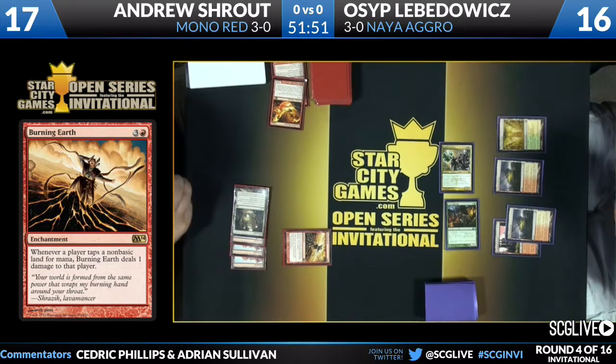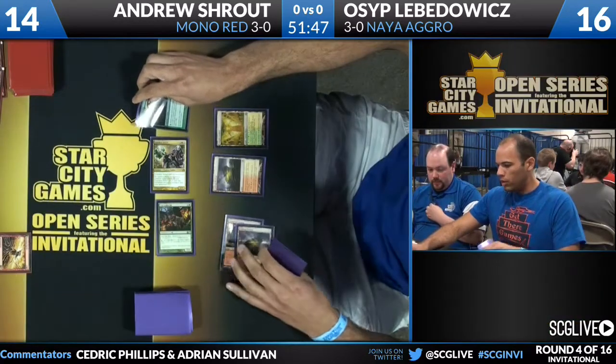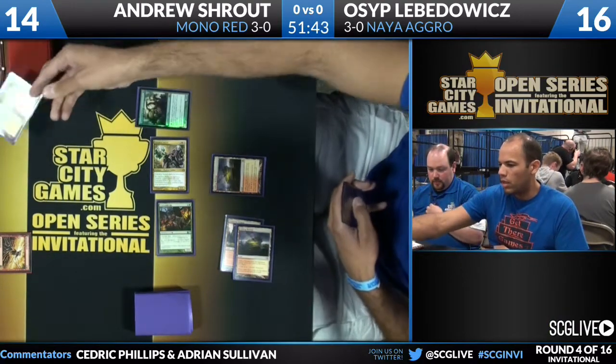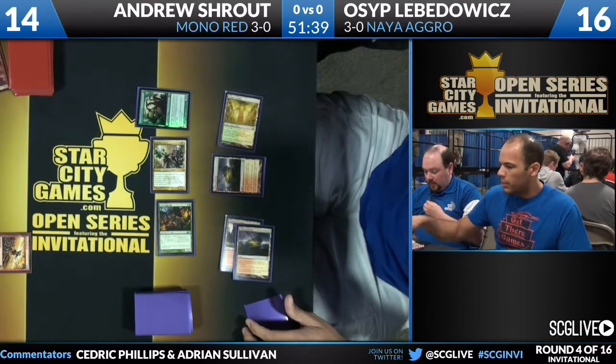Going to chump block the Smiter. Temple Garden going to play untapped, going to knock Levodovic down to 14. Two triggers going to put him down to 12. Scavenging Ooze is going to eat that Phoenix, so he's not going to gain any life. Because of the Burning Earth trigger, it's going to deal him one, so it looks like Levodovic is going to be down to 12 when it's all said and done.